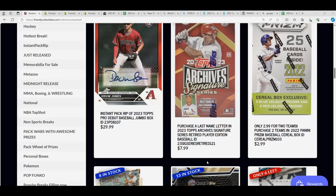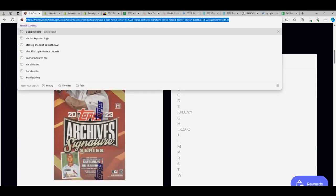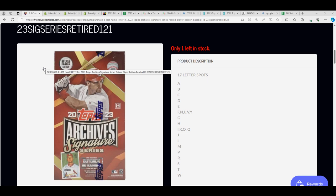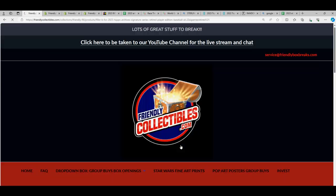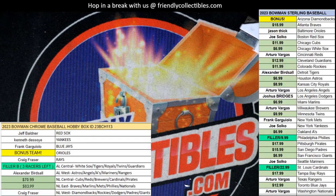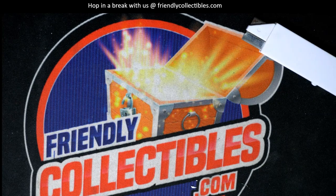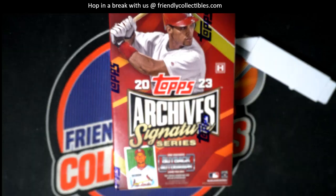We have one spot left in this box. I think there might be a race too. Let's see if there is a race where you can win spots. Anybody want to rip this thing? In Archive Signature Series there is a race - $4.85, five races, first place gets you three spots. Let's do this. That is our next rip coming up. You never know - we might be doing some more Series one.